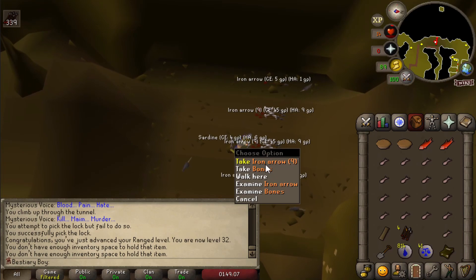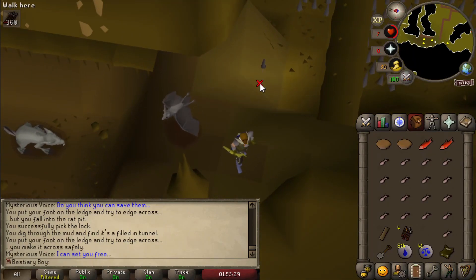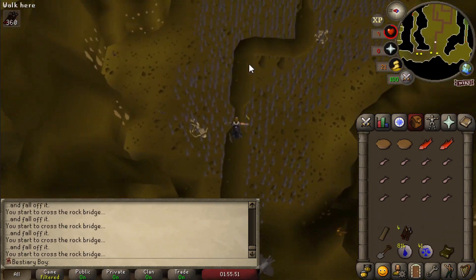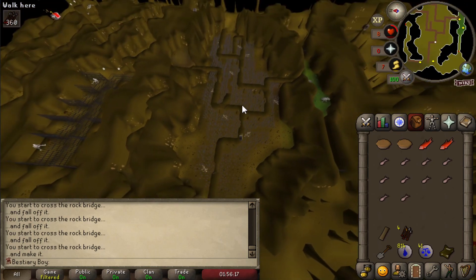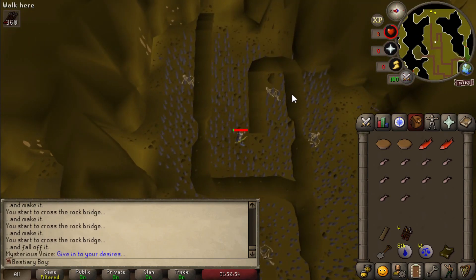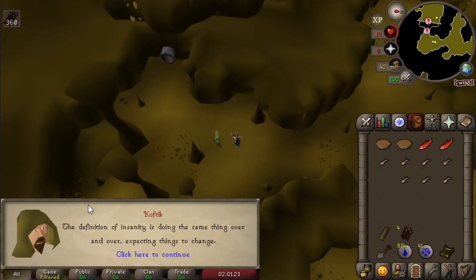Let's tick that off the bestiary list. Actually, I just realized the level 1 rats are here, so we get to tick off another one. Easy as that. First one down, now just all of this to go. It's just that easy, guys — it's just that easy. Wise words to live by.